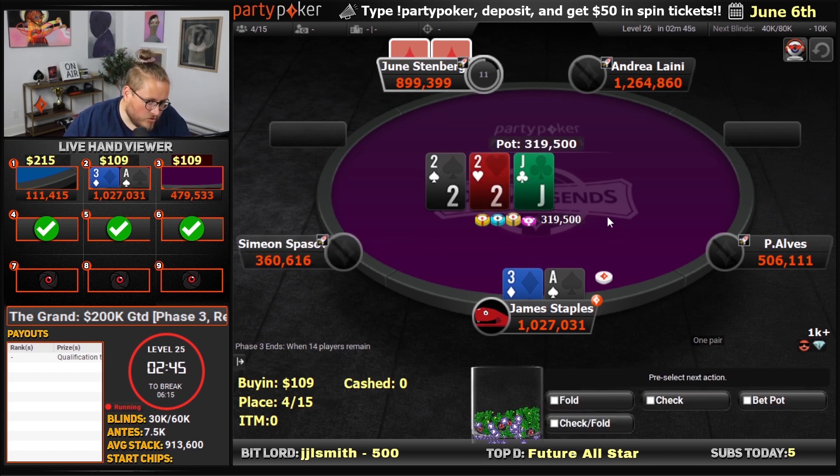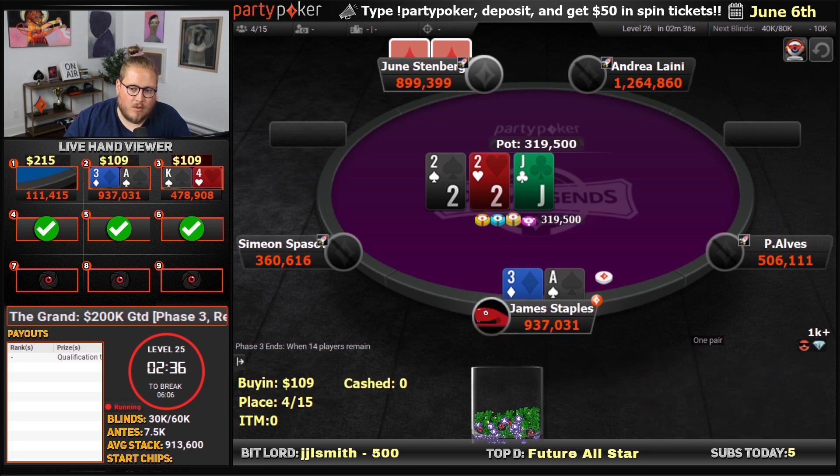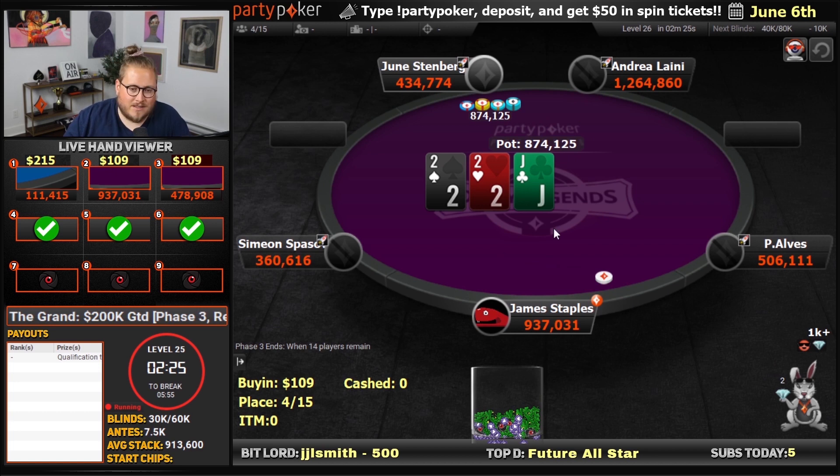I get a call, and jack-deuce-deuce on the flop. I think mostly bet here. I'm going to bet two-thirds of the time, check a third of the time, and we'll go for a small bet. Check-raise, basically all-in here — definitely fold now. It doesn't leave them many options to check-raise bluff.